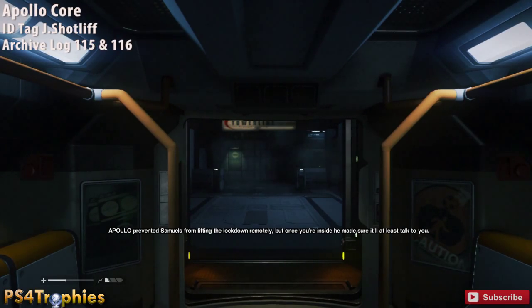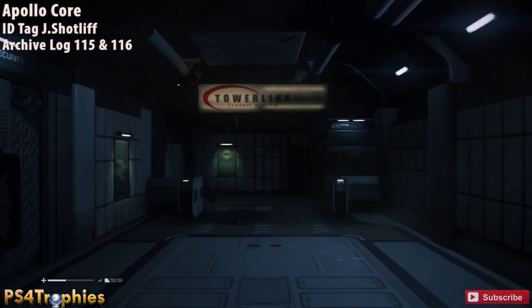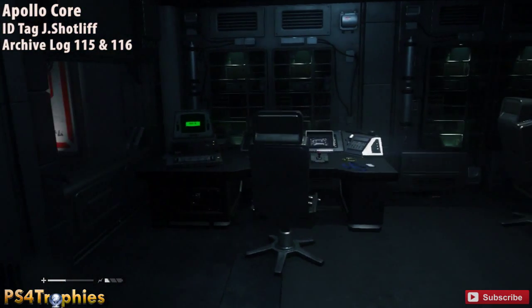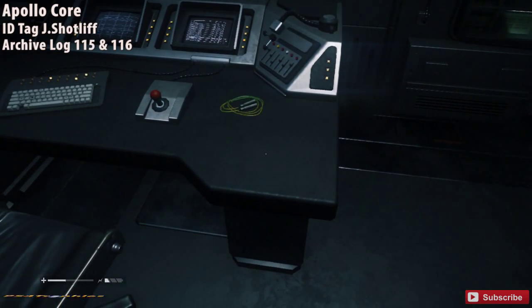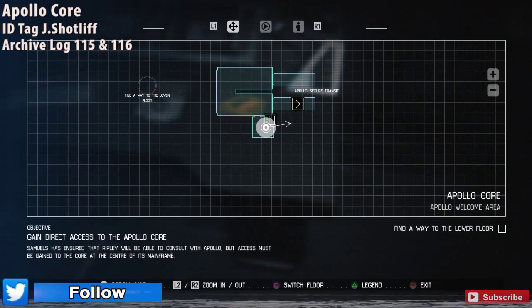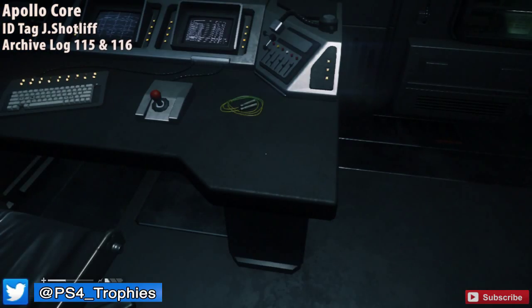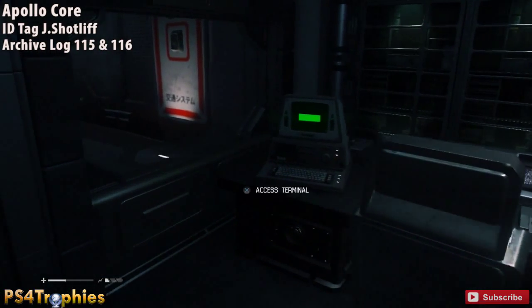Hey guys, it's Brian with PS4 Trophy, showing you all the collectibles in Alien Isolation mission number 13. As soon as you enter the Apollo Core from the tram, take the first door on the left. Inside, on the corner of the desk, there's an ID tag, and on the left side of the desk is a computer terminal containing two archive logs: number 115 and 116.